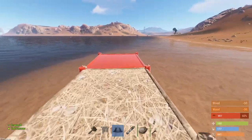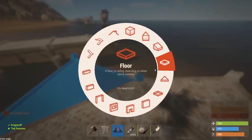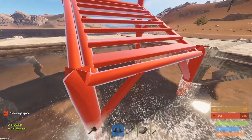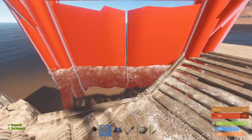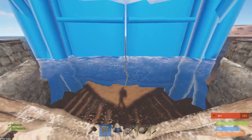Then put three normal foundations attached to it, go two wide, and build the same thing back on the other side. After that, put some foundation steps, then make everything stone.